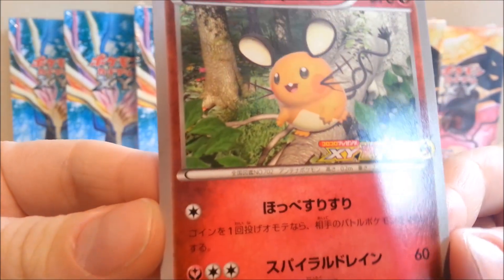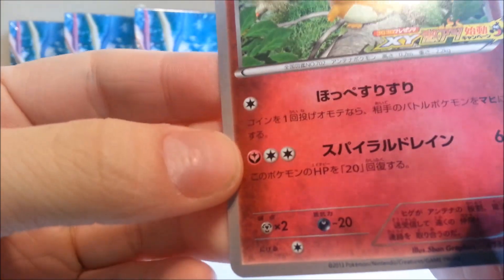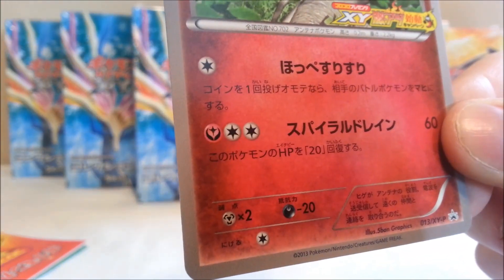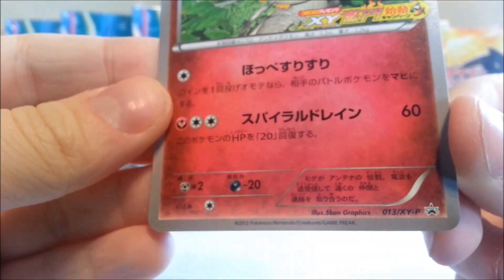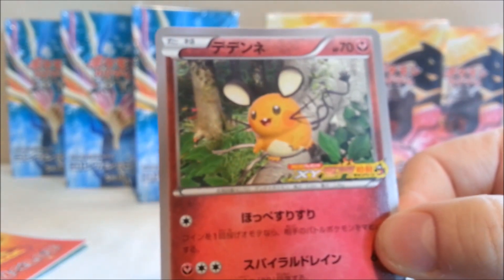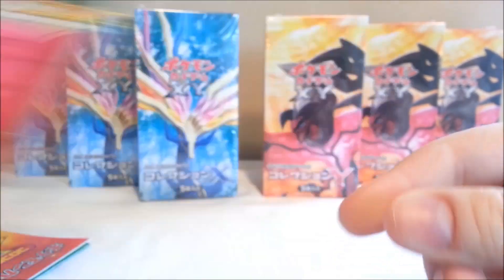Here we go — Dedenne! It's a new Fairy type Pokémon. It kind of looks like a star, almost looks like a heart. Upon closer inspection it's like a star with two wings or something. It's basically a Raichu/Pikachu wannabe.